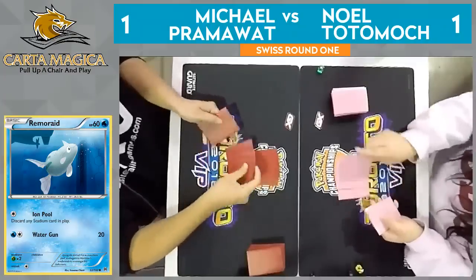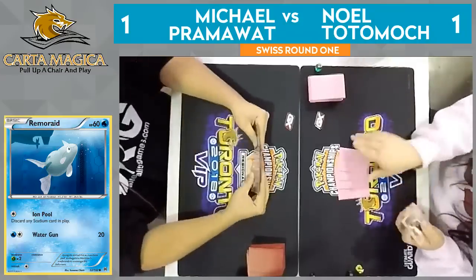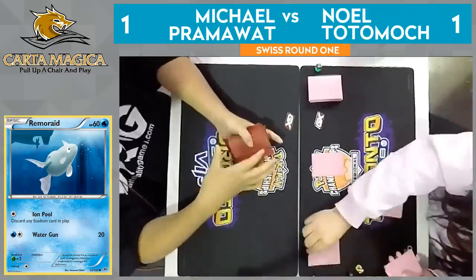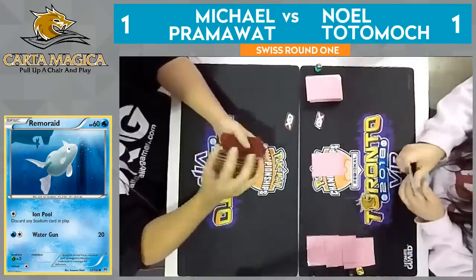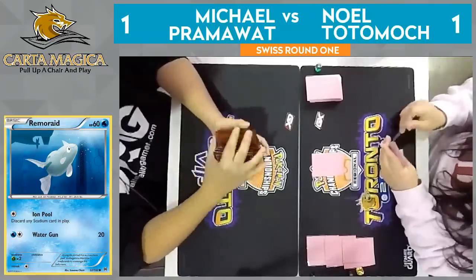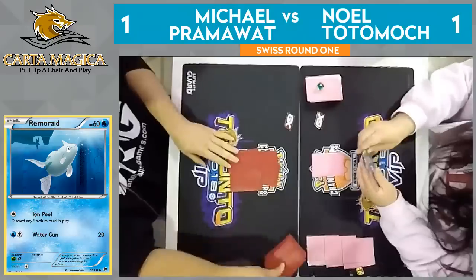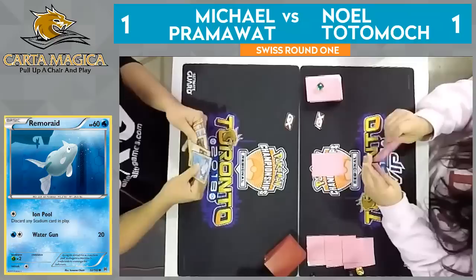We're gonna go ahead into this game three — and there should be plenty of time here since Noel did concede that one very quickly, and he will get to go first here. Another Mulligan — looks like Pram is having to do another Mulligan, shuffle his hand back in, and does need to find a basic Pokemon to start the game. Just like that last game, Noel didn't have much luck with that Mulligan draw. Normally getting an extra card is extremely good — it helps you find what you need.